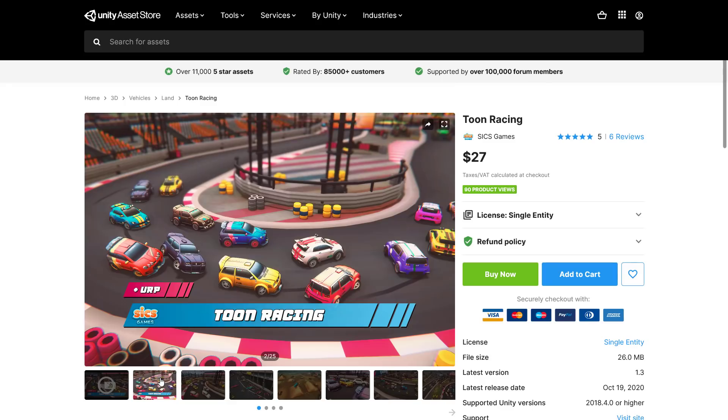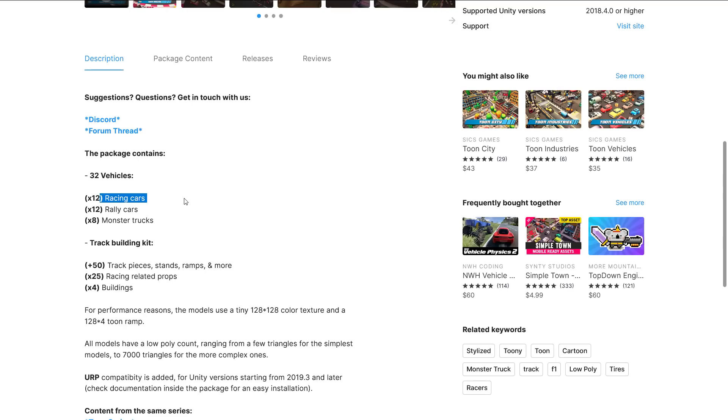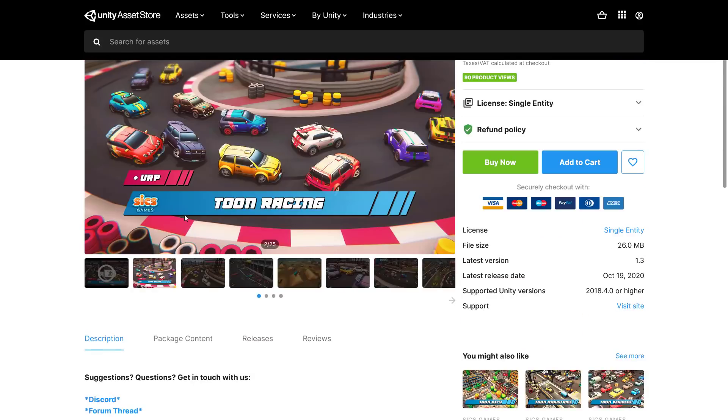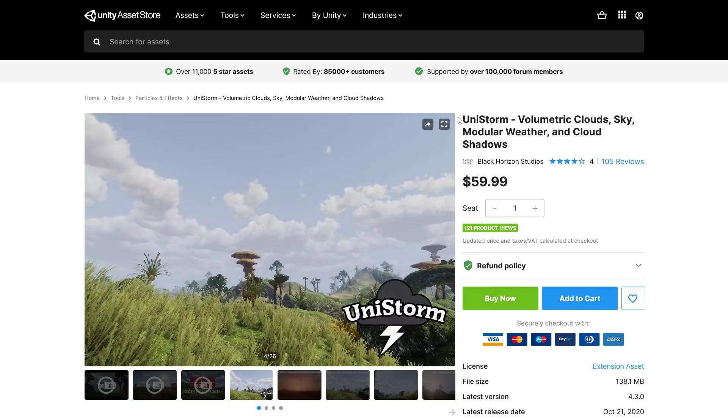And we've got another racing asset — Toon Racing — which has good synergy with the vehicle physics and road packs. It supports SRP and URP (Universal Render Pipeline) and was last updated October 19th, so it's current. It contains 12 racing cars, 12 rally cars, 8 monster trucks, 50 track pieces, stands, ramps, 25 props, and 4 buildings. If you're trying to create a micro racer style game, Toon Racing could be the right fit.